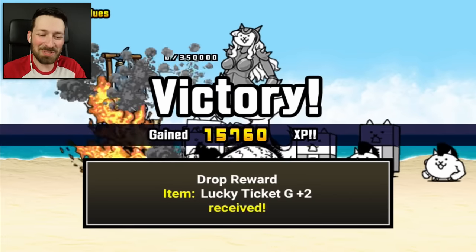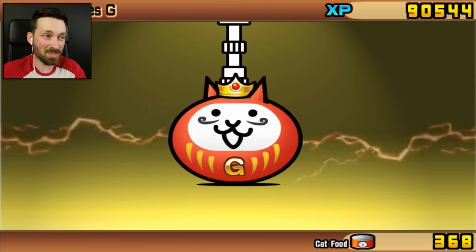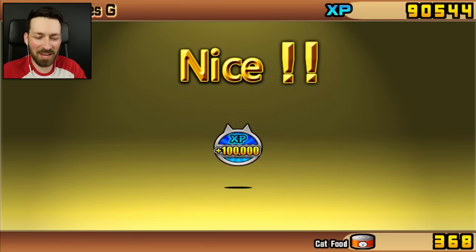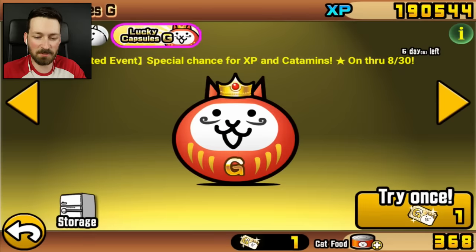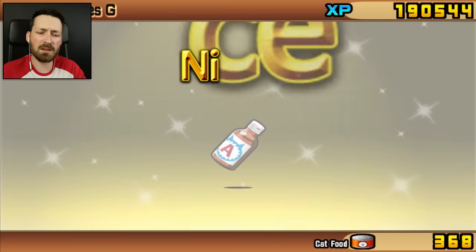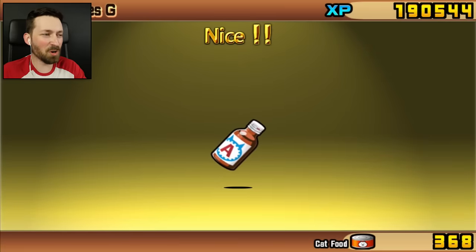Two lucky tickets G. If you wanted to give me another million experience, I wouldn't say no. That'd be pretty dope, actually. Hmm, I almost thought I had it there. Hundred thousand? Okay, that's nothing to shake a stick at. Free hundred thousand experience is pretty good for an easy level, but again — million. It would go a long way to getting a King Crazed Dragon, if that's even a thing. Catamins. I have infinite Catamins because I just don't play this game enough to remember to use Gamma Toto.